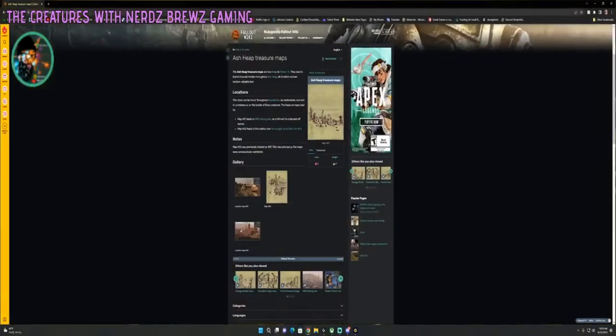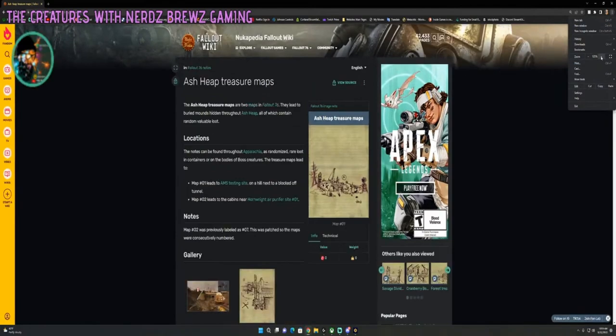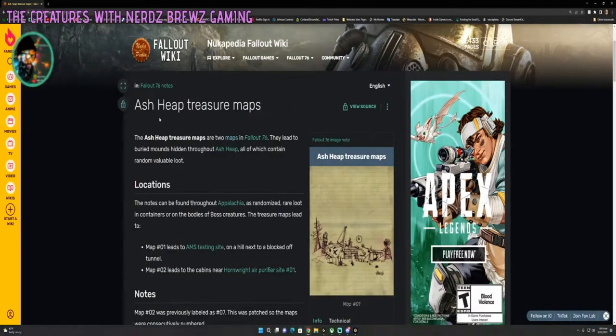Let me pull this over real quick. Okay, Ash Heap treasure maps. I don't know if you can see that, it's kind of small — we'll make it a little bigger for you, there we go. Okay, so Ash Heap treasure maps are two maps in Fallout 76. They lead to buried mounds hidden throughout the Ash Heap, all of which contain random valuable loot. The notes can be found as randomized rare loot in containers or bodies of boss creatures. The treasure maps lead to: number one, AMS testing site; number two, Horn right air purifier.